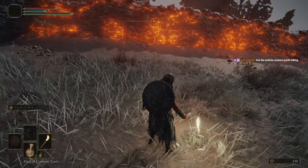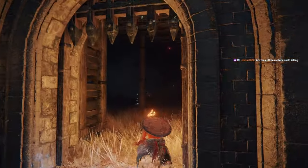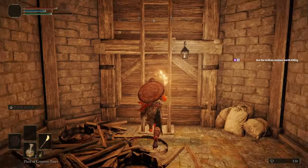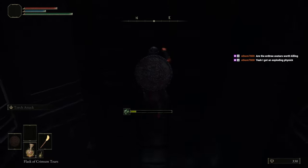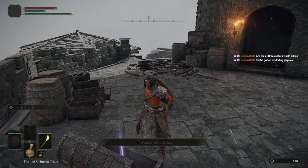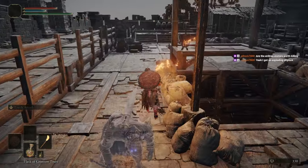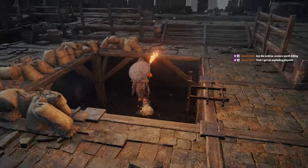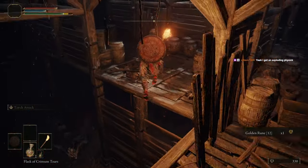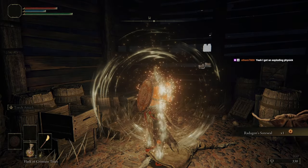Are the Erdtree Avatars worth killing? I'd say so — they can give you physic teardrops, which is good. And honestly they're not too hard; they're essentially Stormveil even with more speed and that one attack with the projectiles. There's a good number of physics that I get literally zero of in New Game, but I get all of them in New Game Plus because I have to kill all of them. I don't get every tier but I get most of them, because some don't come from those guys or from the minor Erdtrees in general — like you have the Eleonora one, or Mohg. That one's off an NPC.